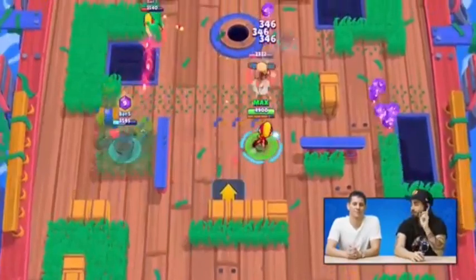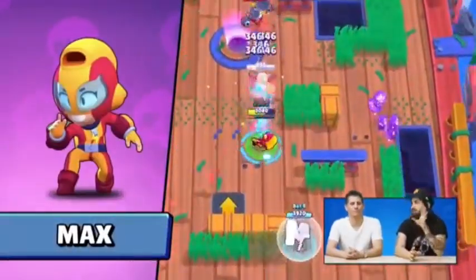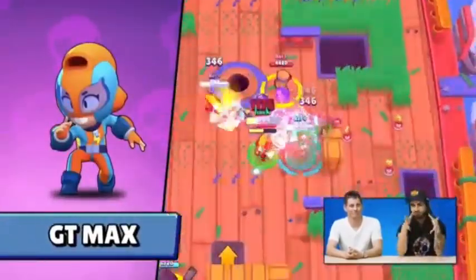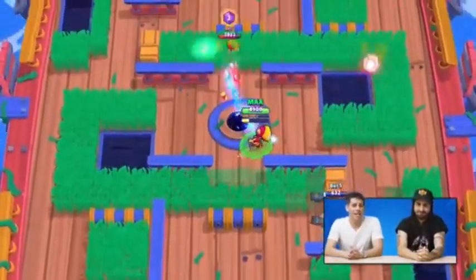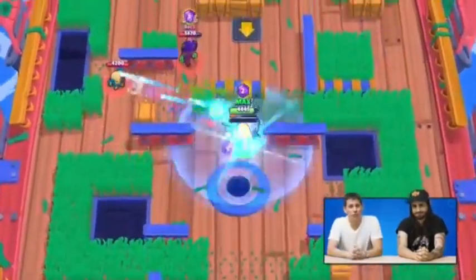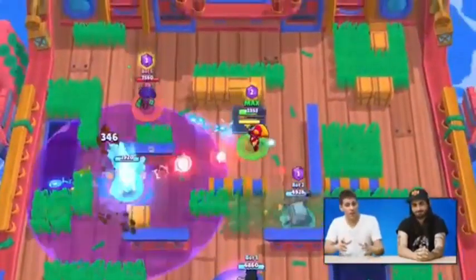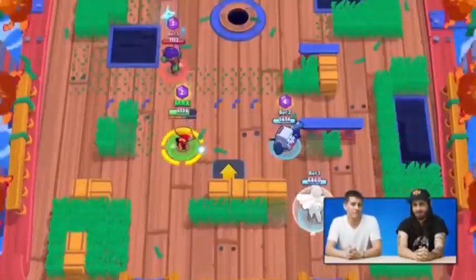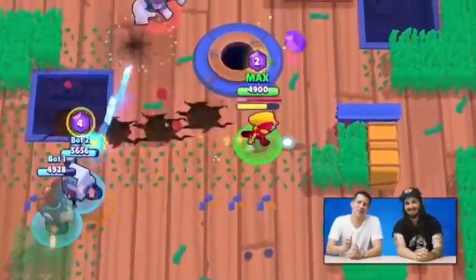That's not the only brawler in this update. There's also Max. She wants to be a superhero, but she's not quite there, so she drinks a lot of energy drinks and uses turbines to go super fast. Max is super duper speedy and she fires a lot of quick bursts of bullets. Her super attack is really special — she drops a little radius that speeds up all friendly brawlers around her, so you can race across the battlefield. Can you imagine 8-bit running that fast?